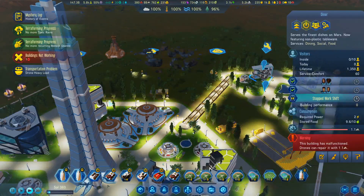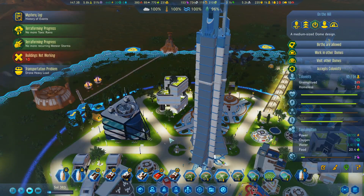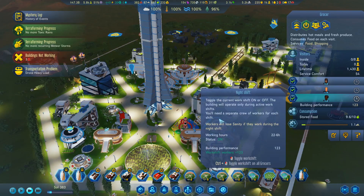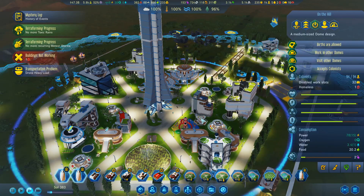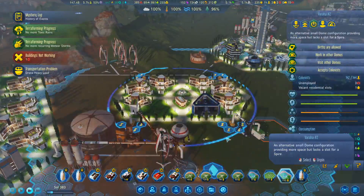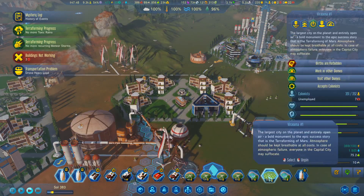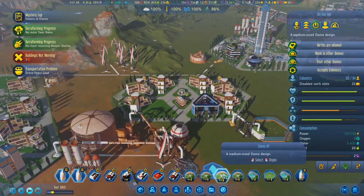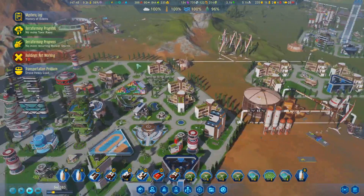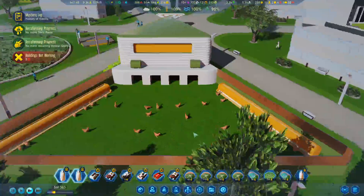Yeah, it needs concrete. Two unemployed, one. Two. One homeless. One homeless, okay. So we're down to 17 unemployed, 22. That's okay though — I'm okay for that.